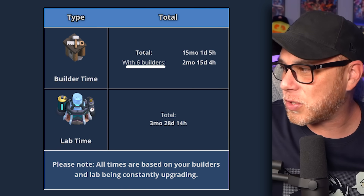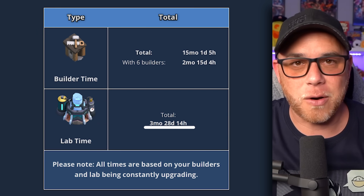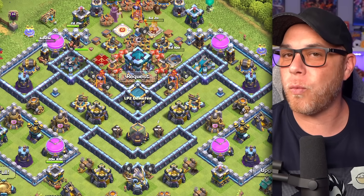And then our Laboratory is 3 months, 28 days, and 14 hours. Who knew that Dark Elixir upgrades took 3 months? But that's actually updated information I pulled just a moment ago. So yeah, Town Hall 13 — we still have a ways to go. We'll see you in the next one.